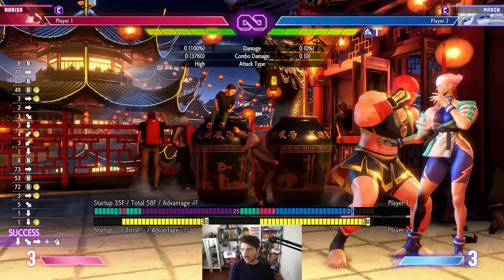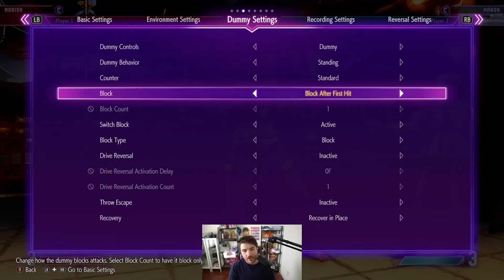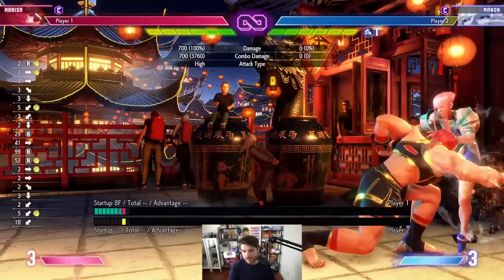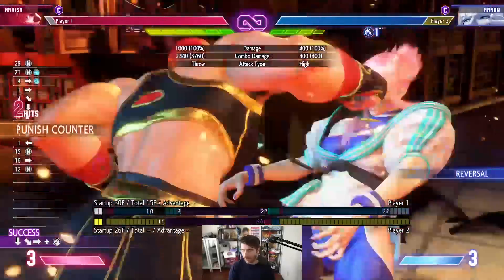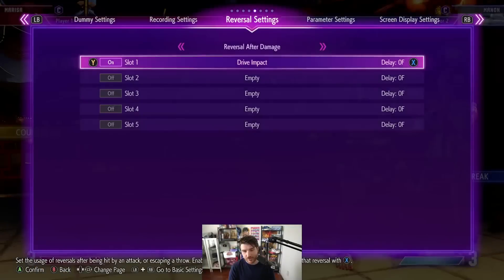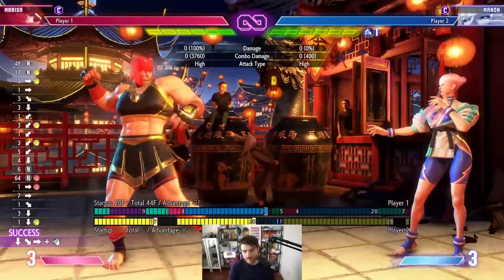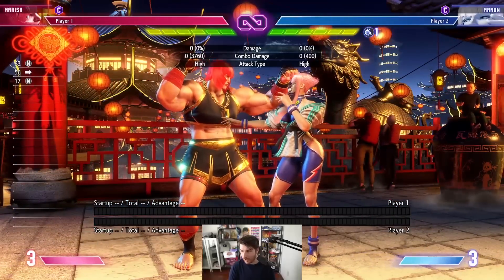She can charge it and it's plus four on block, and if you look at the opponent's drive gauge, it does quite a bit of damage to it. You might think you can just drive impact that, but look - it armors through. You have to either parry or stuff the charge. But remember, parry doesn't change frame data, so you're still plus four. You just save your drive gauge.